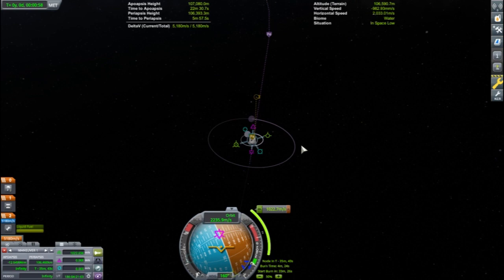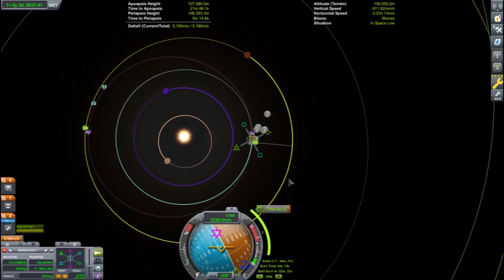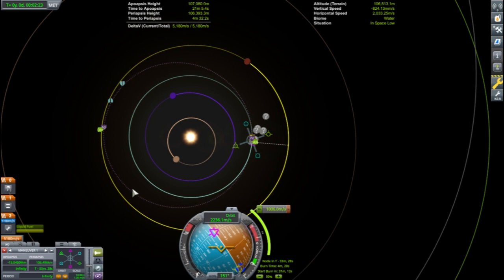After topping off their tanks at the station, Jeb and Val are ready to depart for the next phase of their mission. They will be visiting a station in orbit around Duna, which means setting up an interplanetary ejection burn. The ideal time to depart Kerbin for Duna is when Duna is 45 degrees ahead of Kerbin.